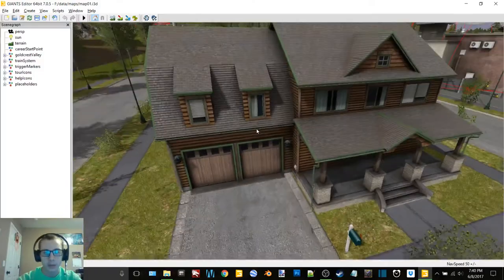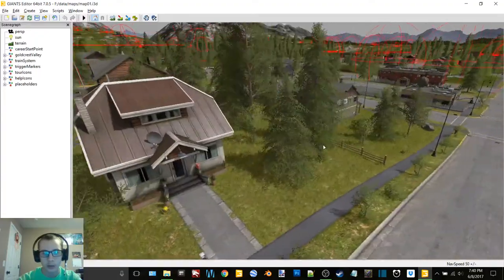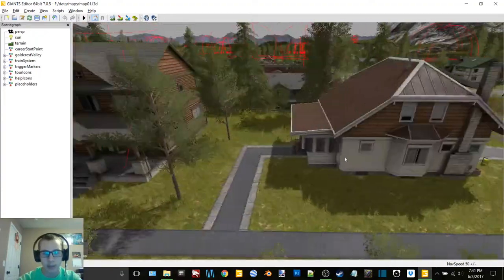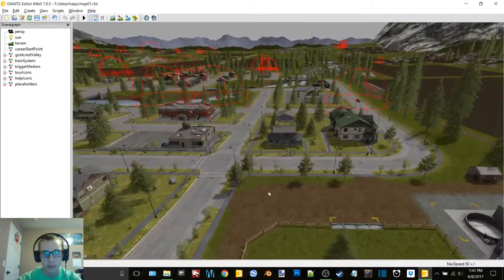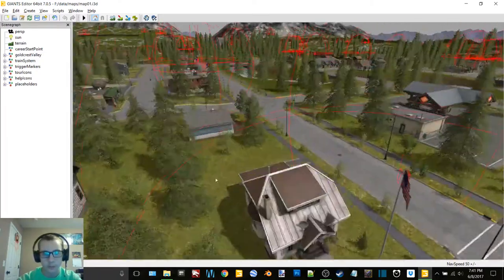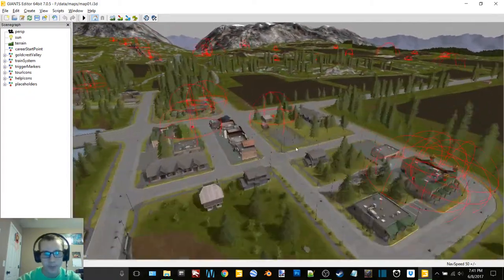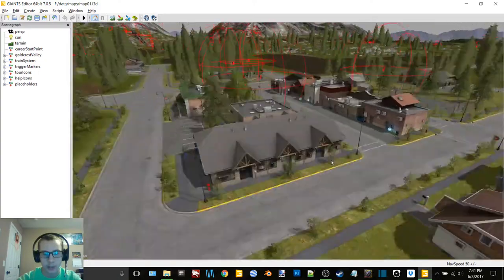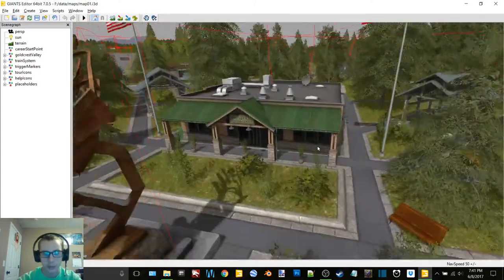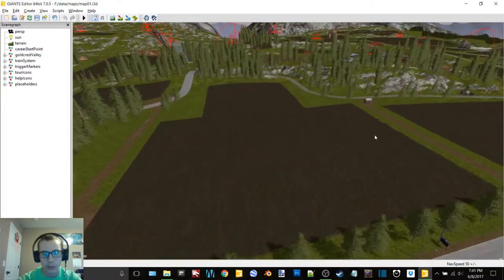I want a house that isn't too big and one that I have not used already. That one's nice but I'd like it to have a garage on it — it would be nicer with a garage. Unless I can find like a garage building — just a building where it's just a garage — and then put that on there.